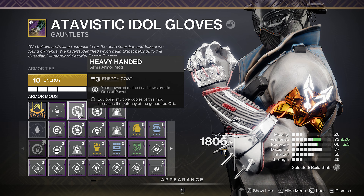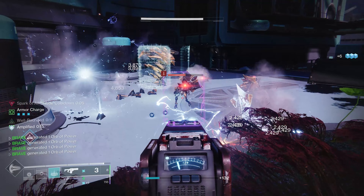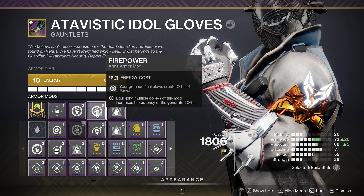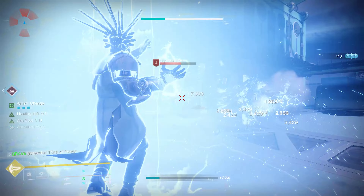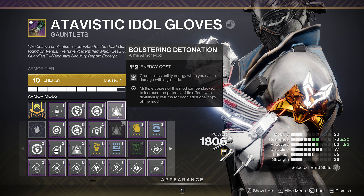For our gauntlets, we want one Heavy Handed mod — melee final blows create an Orb of Power, which activates when we get a kill with the Ball of Lightning. Next is Firepower — grenade final blows create an Orb of Power. This build generates so many Ionic Traces that we'll see abilities back frequently, allowing us to use Firepower and Heavy Handed often. Lastly, Bolstering Detonation grants class ability energy when you cause damage with your grenade.